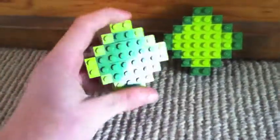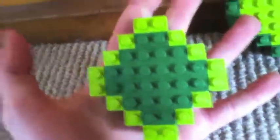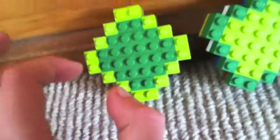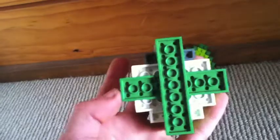Thank you to James White for suggesting this. So here it is — there are actually two of them. There is the lime green around the green, and then there is dark green around the lime green. So here we are.